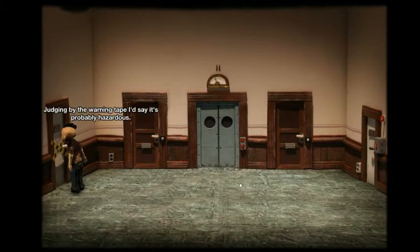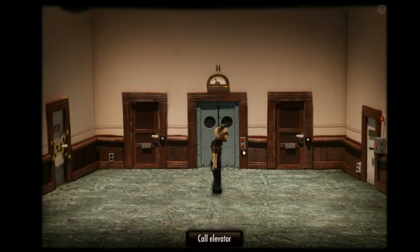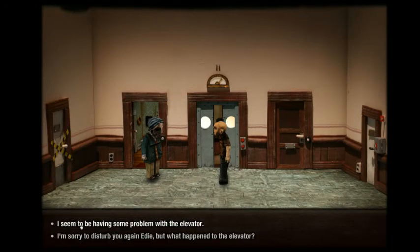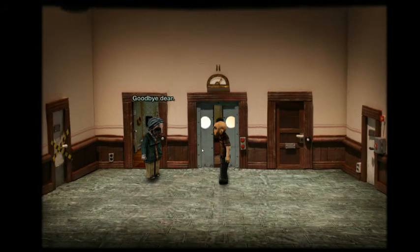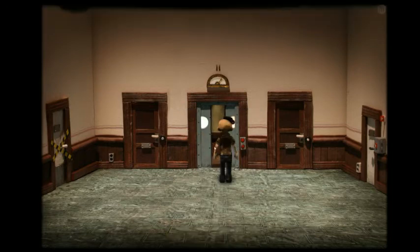Sealed off — probably hazardous. So we are on the second floor. I seem to be having a problem with the elevator — the door jams every once in a while. It would be advisable to keep some sort of grease product handy for the hinges. I'd lend you some butter but I'm all out. I'll probably be able to find something. I have something right here. There we go.